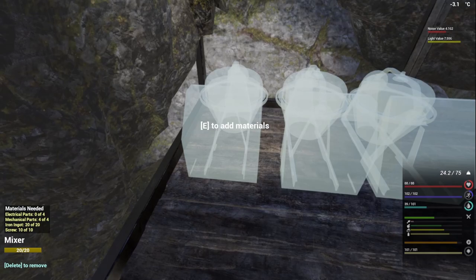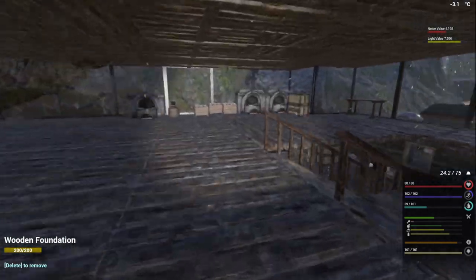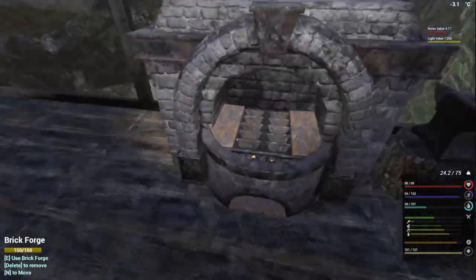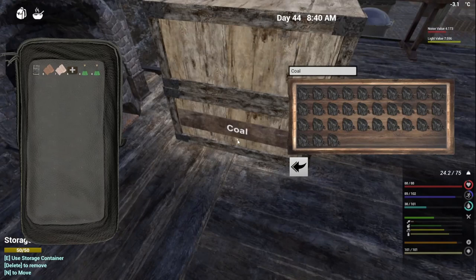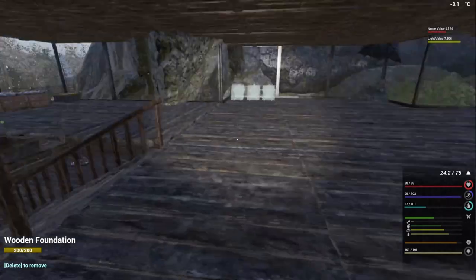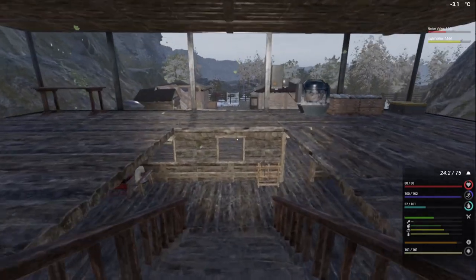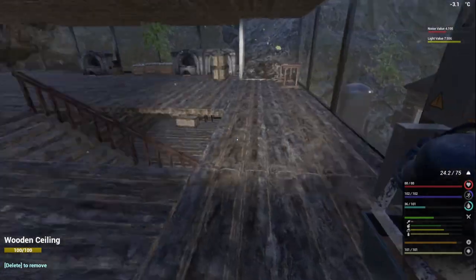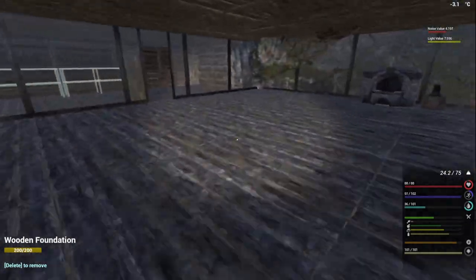We still need four electrical parts to finish one of the mixers so we can get some cement going. There's nothing on the forges over here. I've got a box made up here for coal, this one's got some random stuff in it. We've got some bark chips in here - we'll need that to make the plastics with as soon as we get the oil. We've got plenty of iron at the moment. Let's go check our extractors outside.